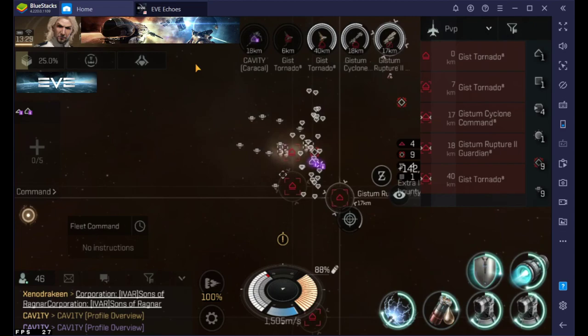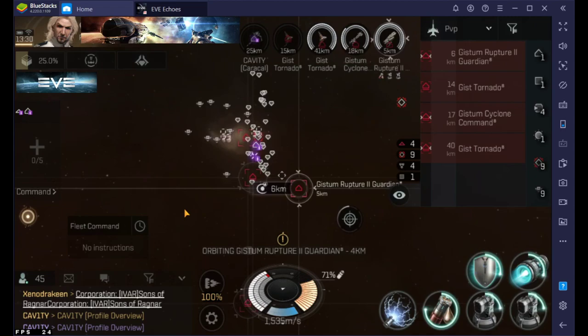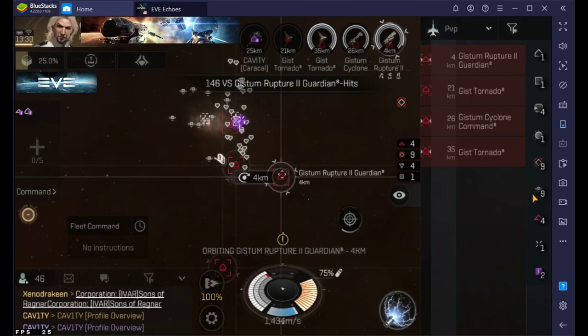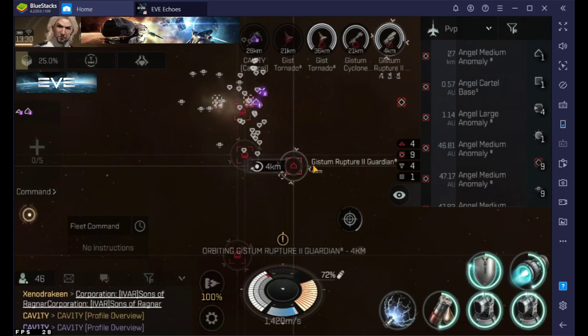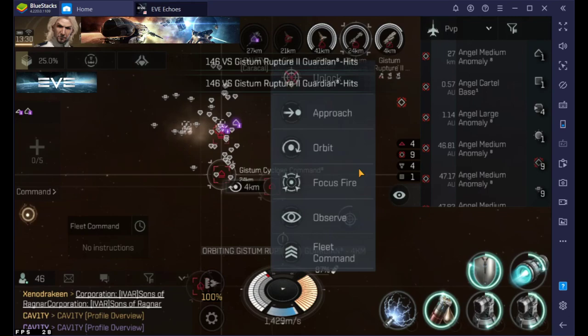Most of you already know the basics of the UI — you have the targeting, the locking on, you have your spinning things going on here, and obviously you have your chat. I do apologize: I have bronchitis so if I'm coughing I do apologize. I'm also soloing a medium eight on my two accounts so I've got to make sure I don't kill myself during this. Let's talk about some of the things you may have missed. First off, targeting.